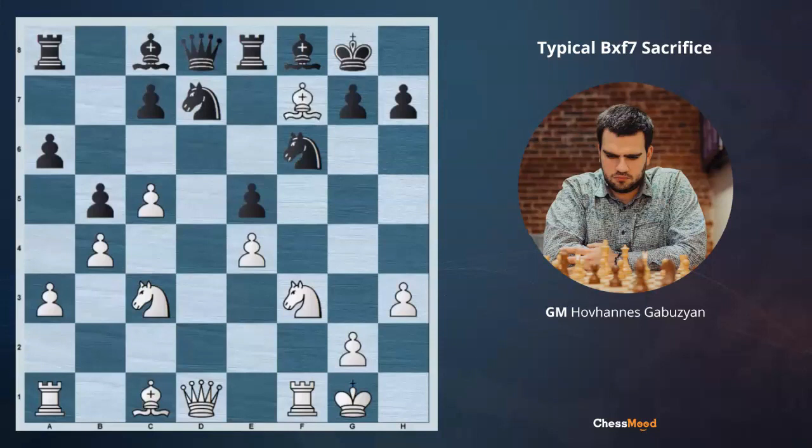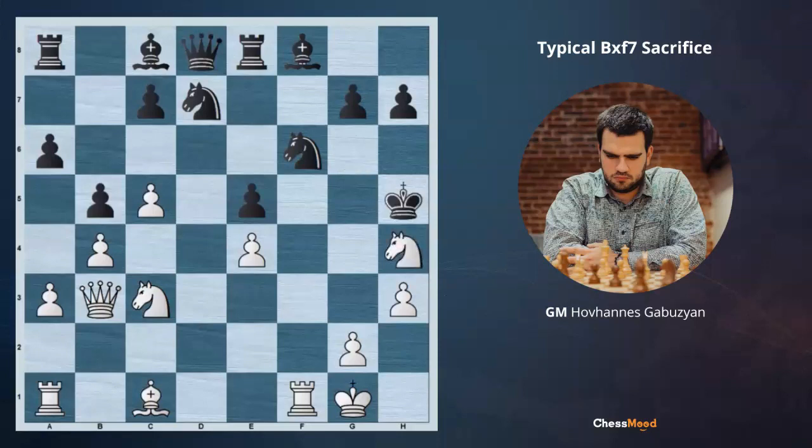We take on f7. As we know, black cannot ignore this because the rook is hanging. Black has to take, and Qb3 check follows. The main move we are going to examine is Qe7, but Kg6 is also an option and we need to know how to play there. It leads to an unavoidable checkmate after Ngh4 check. Kh5, then Qd1 check — black king has no options but to capture the knight.